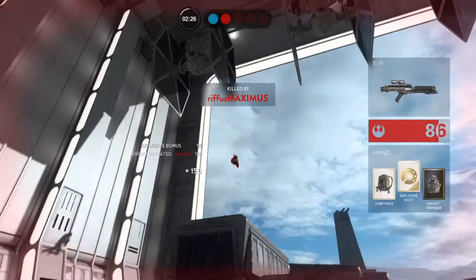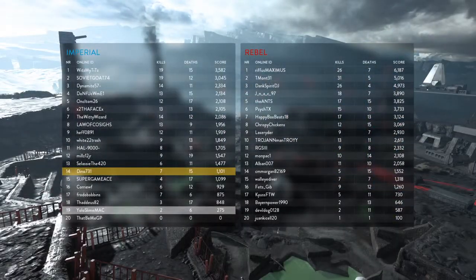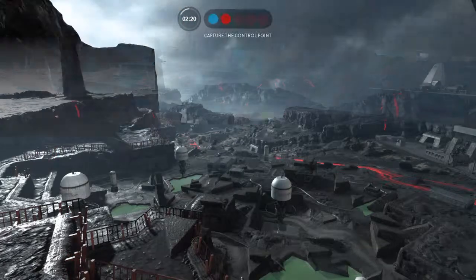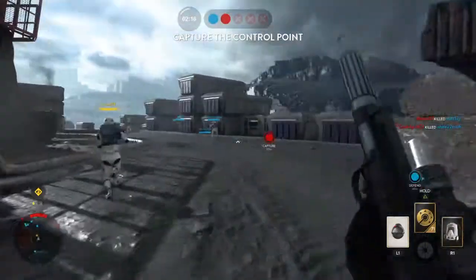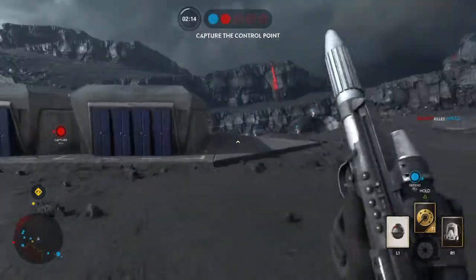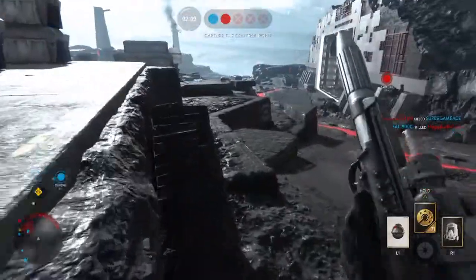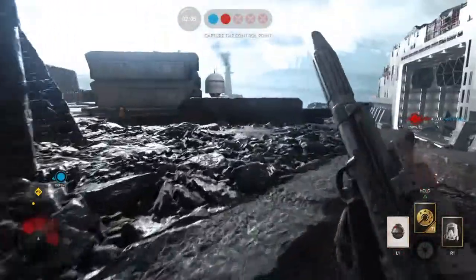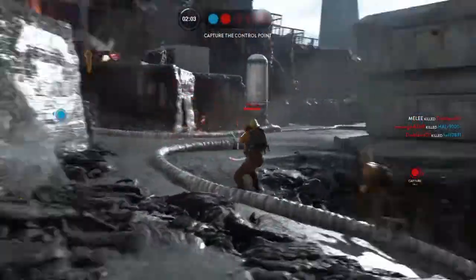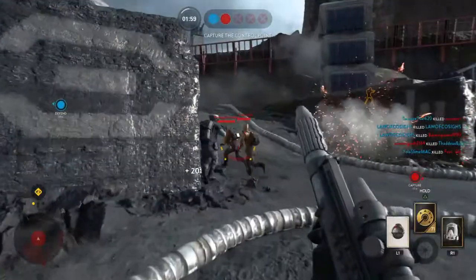I'm at the bottom of the leaderboard, guys. Walker's vulnerable — shoot the crap out of it. If you really want to deal some damage, put on the ion shot. It doesn't really matter what you use, but the ion shot helps a lot.